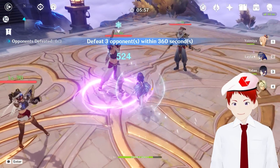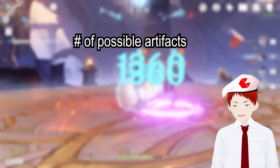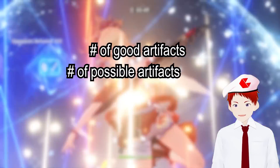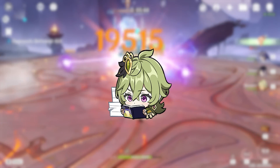Some of you may be thinking, well, it can't be that difficult, right? You just have to figure out how many possible artifacts there are, then how many are actually good, and then do some simple division, and boom — you get the odds of getting a good artifact. And you would be right! Sort of.